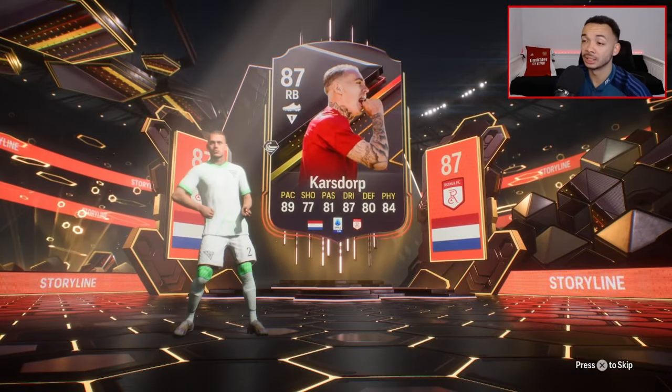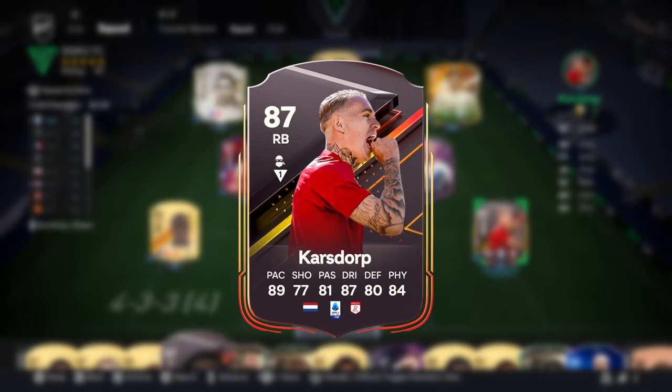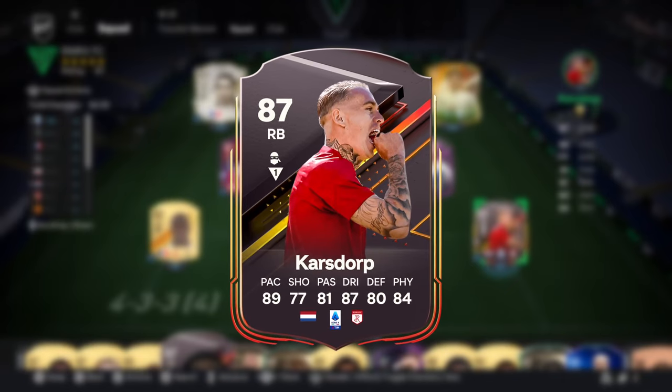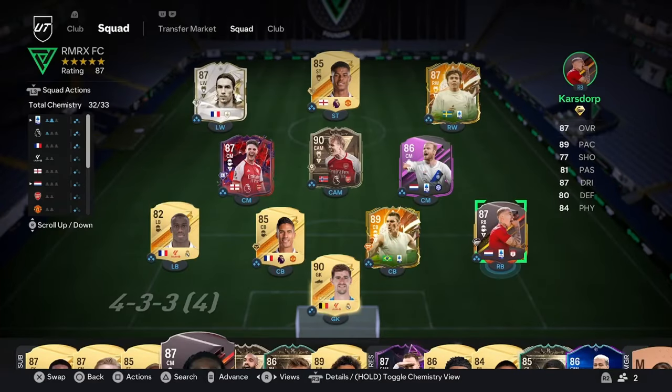Looks like a solid card. I picked Klasen as well so some chem there. We're looking at 87-rated Storyline Rick Karsdorp. We're gonna be playing him in the right back position in a 4-2-3 on arrow in this team. I'll leave a video with the custom tactics and instructions I use in the description.